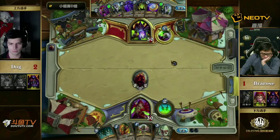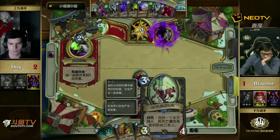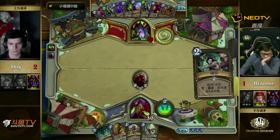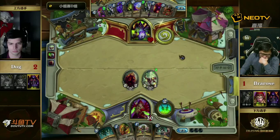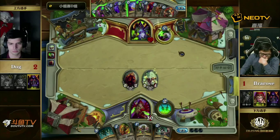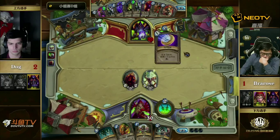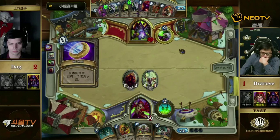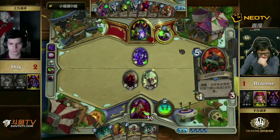That's something not many people would have the nerve to do — to tap when you have a threatening board. He made the right call but it was just too much pressure from Bra Rose. I think Bra Rose also played it spot on — the only thing to debate is whether to Coin down the Aspirant on turn two. It's not an obvious thing. You'd absolutely do it against Zoo, but you absolutely wouldn't against Handlock. To talk about the last two matchups: both remaining decks are Zoo-style decks, and Handlock excels against Zoo-style decks.